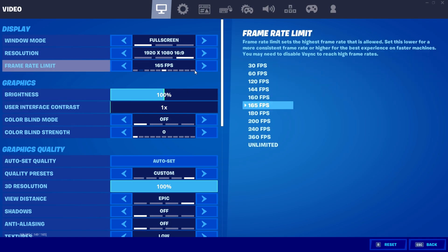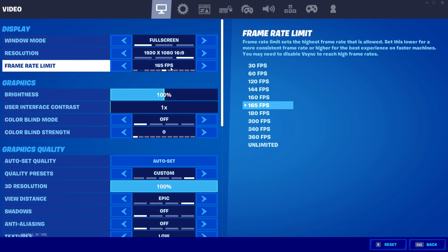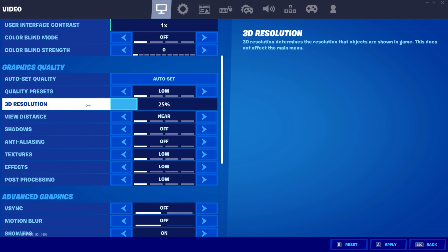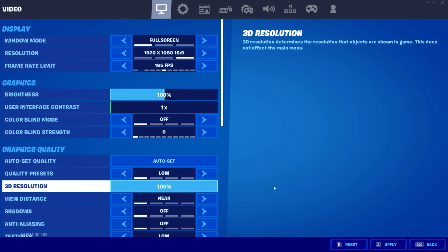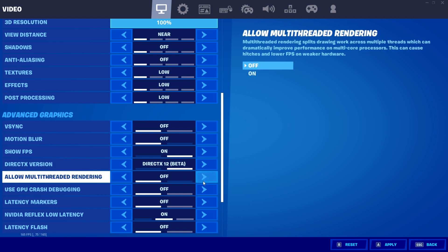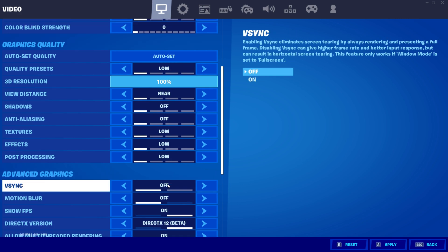The final method involves some in-game changes. Go to Settings and lower your resolution slightly below 1920 to get more frames and reduce the load on your PC. Make sure your graphics quality is set to all low, and your 3D resolution should be at 99–100. Try enabling multi-threaded rendering as it helps. If you play on a 60Hz monitor, try capping your FPS at 160; if you're on 240Hz, cap your frames at 240 FPS.